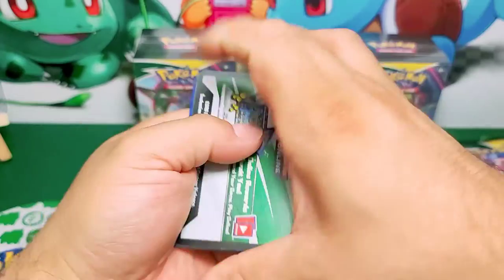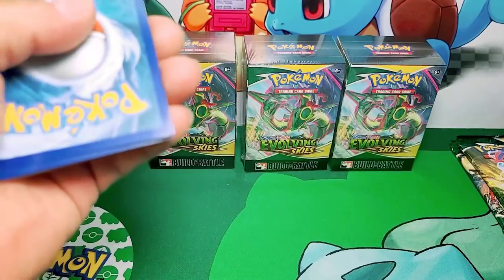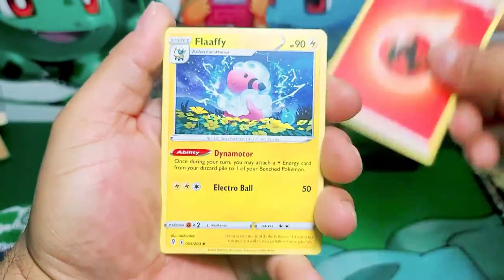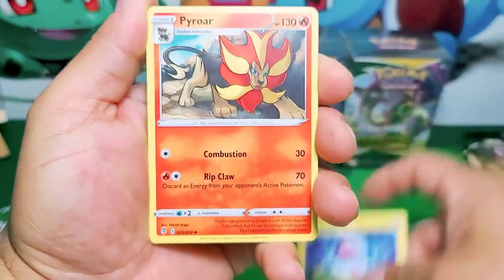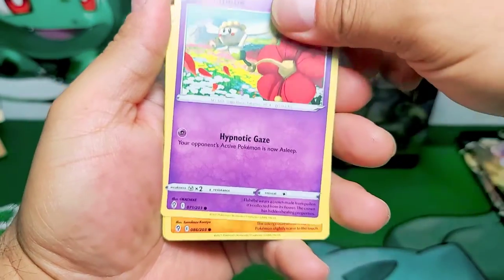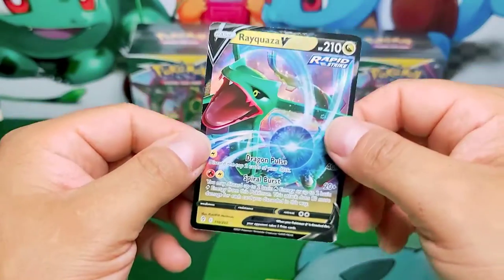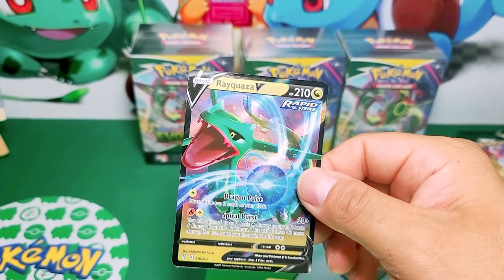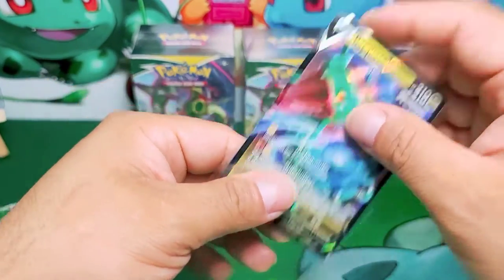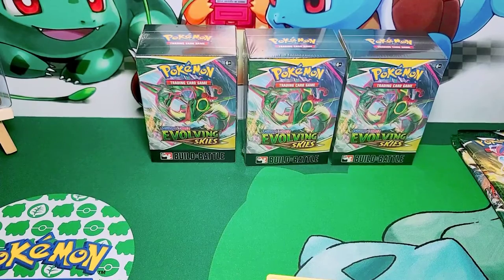Now the pools on the build and battle boxes surprisingly are a lot better than the actual booster box and blister packs. See, this is Flaffy - yeah, I know, Flaffy really. It's one of the four unique promos. We're already starting very good with a Rayquaza V! Now we're gonna find his alternate art.